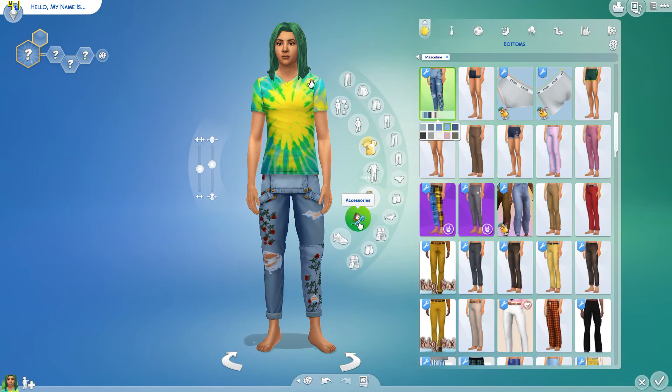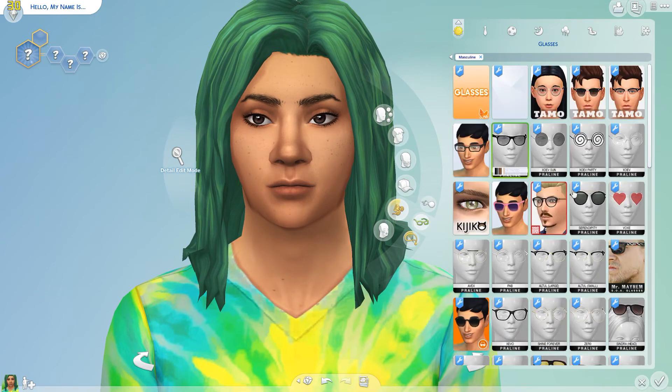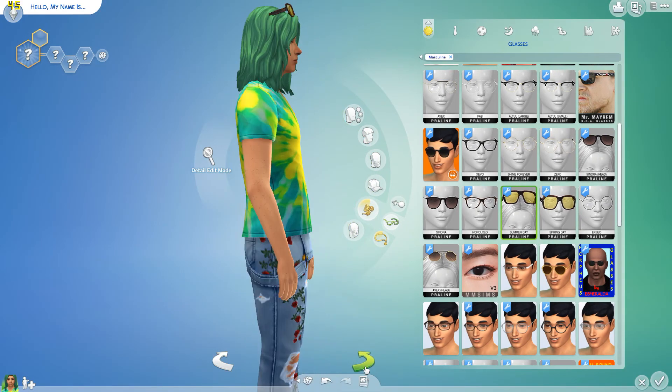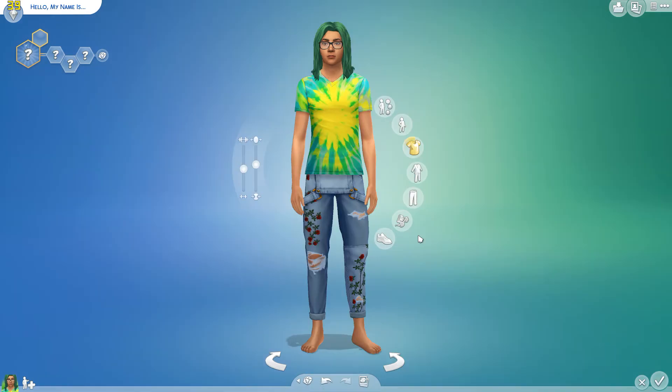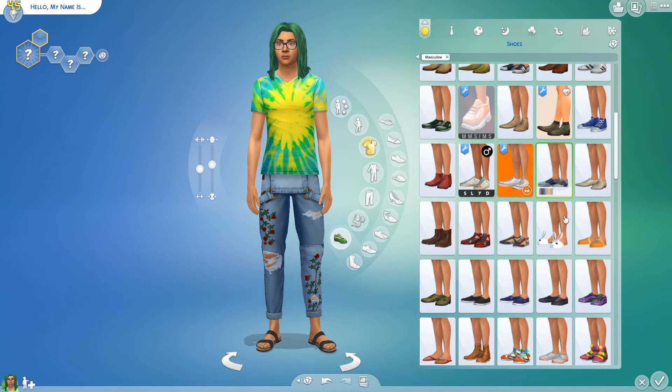I want him to have some glasses. He just looks like he suits glasses. I kind of like those sunglasses on the top of his head — kind of a vibe. Oh, those are cute! I like those — he's gonna have those, that's all there is to it. He's like a gamer but I think he's also into gardening — he's a little bit of a hippie kid. He needs some hippie sandals naturally. I think he's just super chill — not one of those gamers that freaks out, just super mellow.